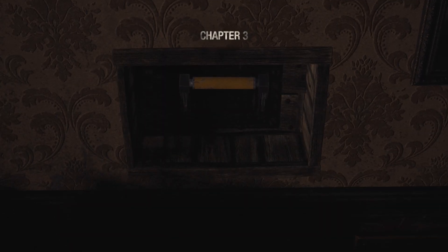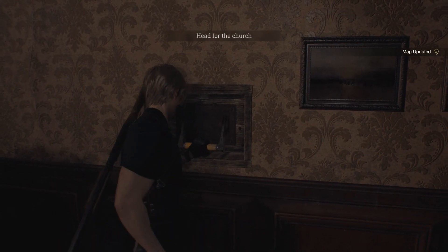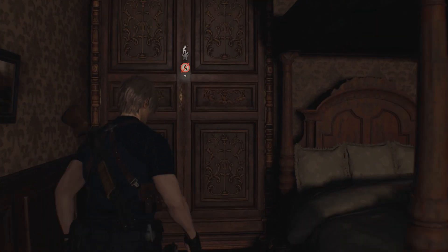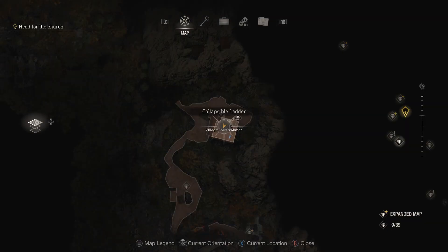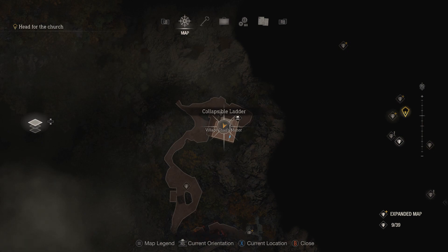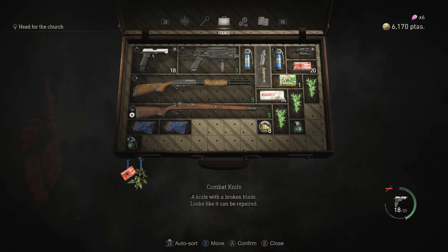Alright, what's in here? Chapter 3. Oh, a little hidden compartment — don't mind if I do. We need Ashley. Alright, so Chapter 3, we're beginning. We're upstairs at the moment. Let's continue on. Got to repair the knife.